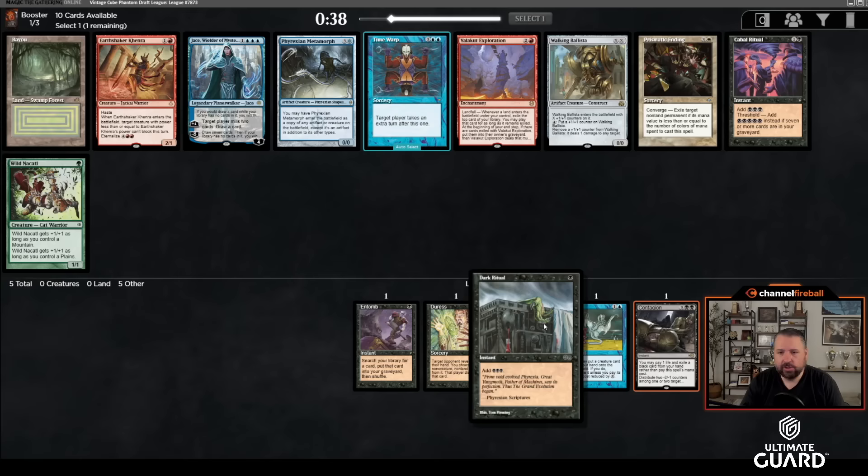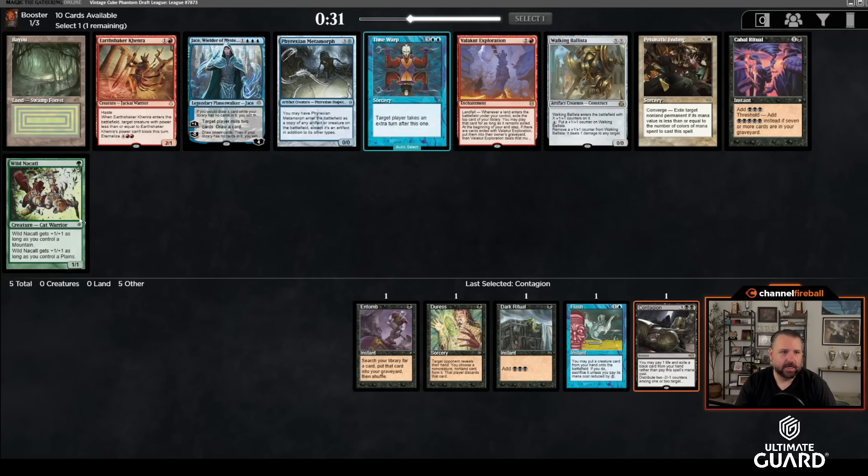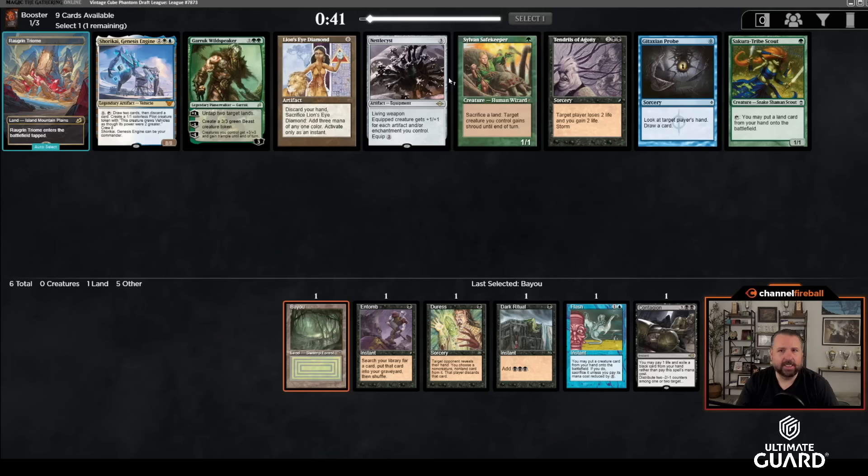Let's see if I take Bayou — will Cabal Ritual wheel? There's a chance. It's tough because if I end up in really heavy black, Cabal Ritual could be better, but if I end up splashing at all, Bayou's better. I think I will take the Bayou here.